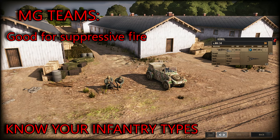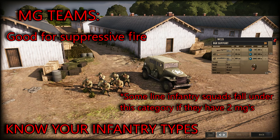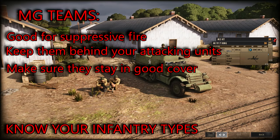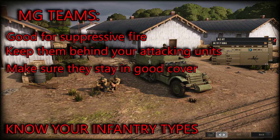Then you've got your machine gun teams, whether it's a dedicated tripod MG or just a five-man squad with two LMGs. These guys should be behind your initial infantry assault and given covering and suppressive fire. They are a lot weaker in terms of HP, but if you can get line of sight on the enemy, these guys will mow them down with their high rate of fire machine guns.